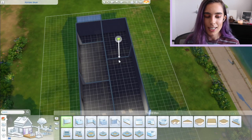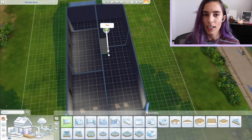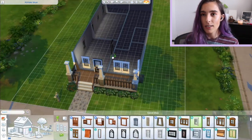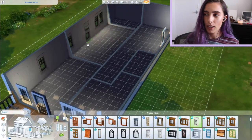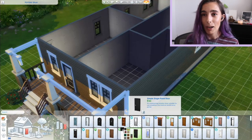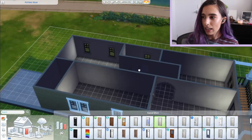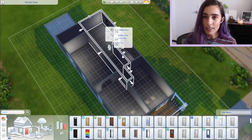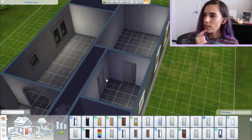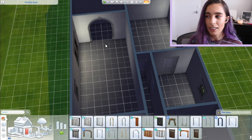She started building her own house the other night — she started at 8:30 pm. By around 11:30 pm she had built the main structure of the house, the main bedroom, the main bathroom, and the kitchen, but hadn't done anything else in that time. We had to go to bed because it was getting really late. She did a little bit more the next night and still hasn't finished it. She also worked on it a bit during the day, but it's still not done.